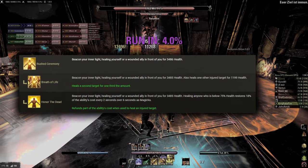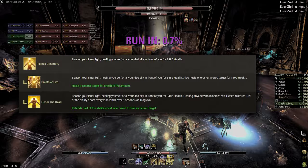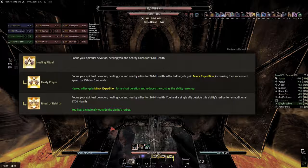Rushed Ceremony is Templar's single target burst heal. It is something we mostly want to avoid as it is extremely cost inefficient and has no other functionality. It can be useful as a panic button, especially for less experienced healers, but should never be used as a primary healing source. Both morphs can be used, but Breath of Life is usually better for PvE healing.